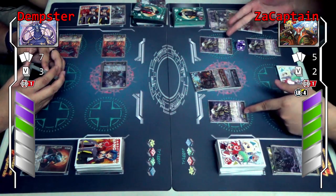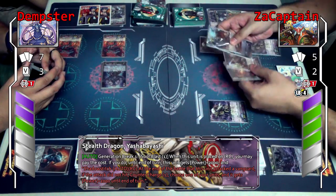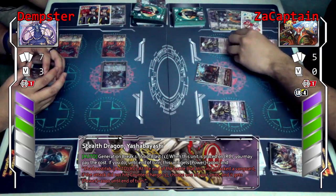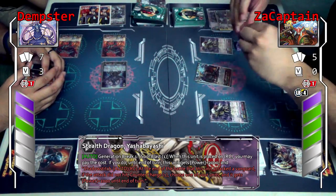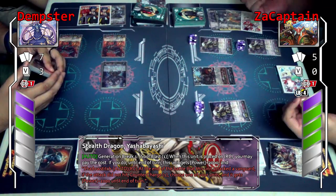Both these skills were activated — when this unit appears in the rear guard circle, I may pay the cost which is soul blast one — two for each. Each of them gets plus 2k. This one I'm not gonna activate the skill because I missed the timing already. They get plus 2k and they get the shadow state skill.